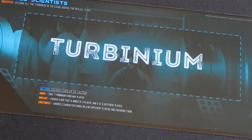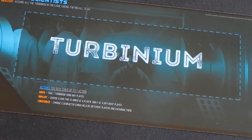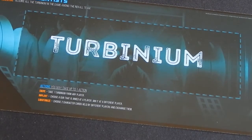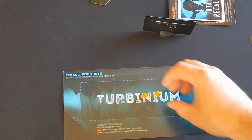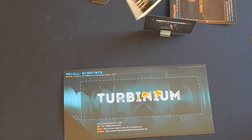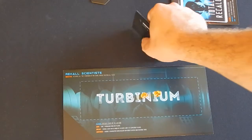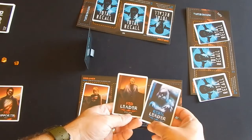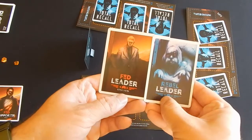It's a completely different ballgame if you find yourself becoming a Recall Scientist. Your new goal is to make sure no non-scientist player has any Turbinium. You can now steal Turbinium, swap other players' character cards, and point other players' guns at different targets. If at any point one player holds both leaders' character cards, they win the game alone.